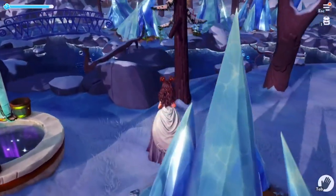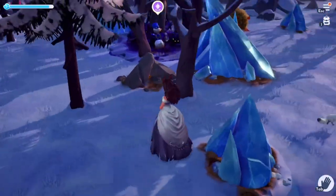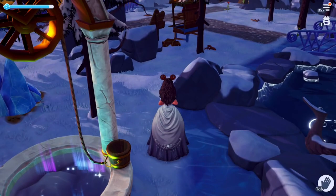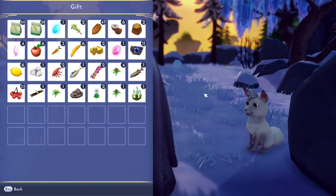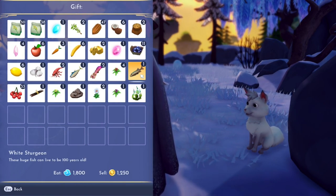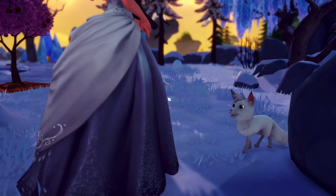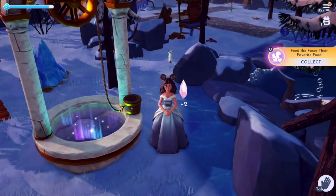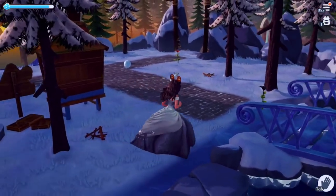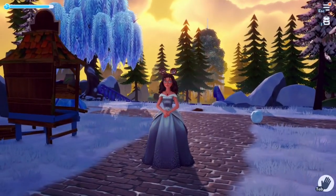Finally, we are in the Frosted Heights biome to befriend the adorable little arctic foxes. Their favourite food is the white sturgeon fish, which you can find by fishing in the golden bubbles in this biome. Once you have one of those fish, try to approach the fox. The fox is very similar to the rabbit — it's very playful and will run off. All you have to do is keep following and chasing it, and eventually the approach button will appear so you can feed it the fish.